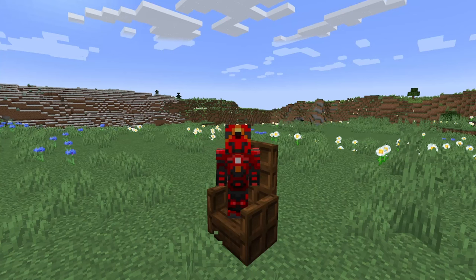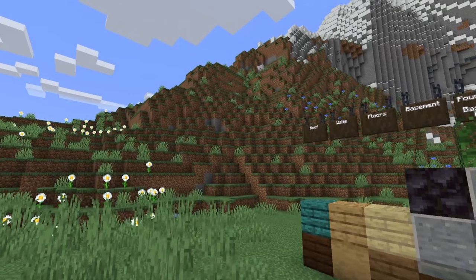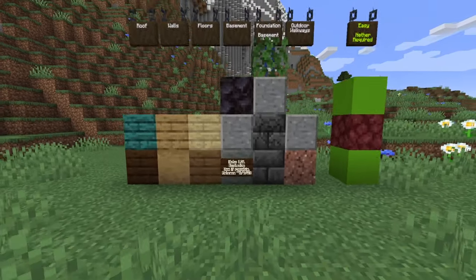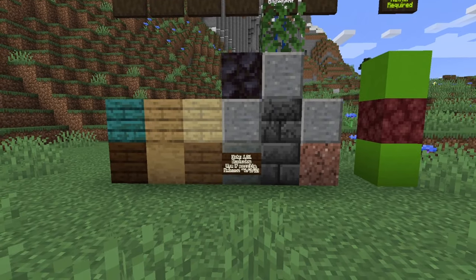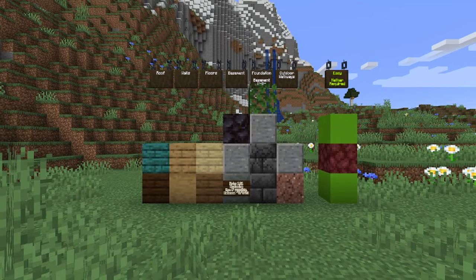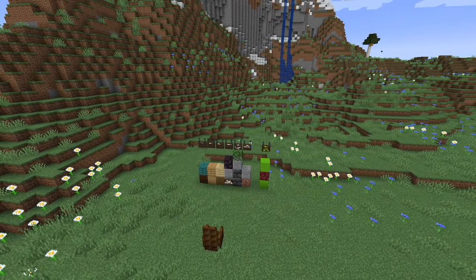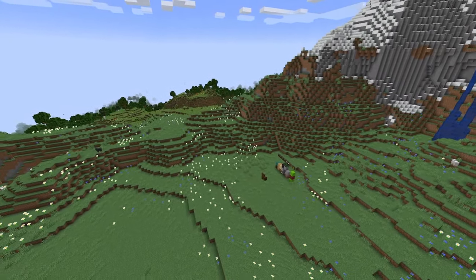Welcome back to another video on Gearsaw Studios. Today I'm going to be showing you how to build a meadow starter house. For our palette, we're going to be using a relatively simple one, although a little diverse. If you have access to 1.21 blocks or are watching this after roughly June 7th, then replace all andesite with tuff. This isn't that hard — it's a pretty generic house with a unique palette.